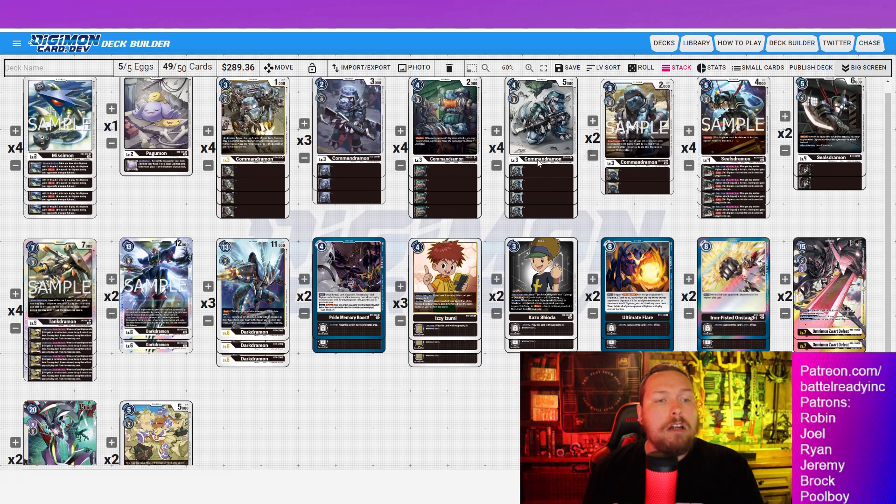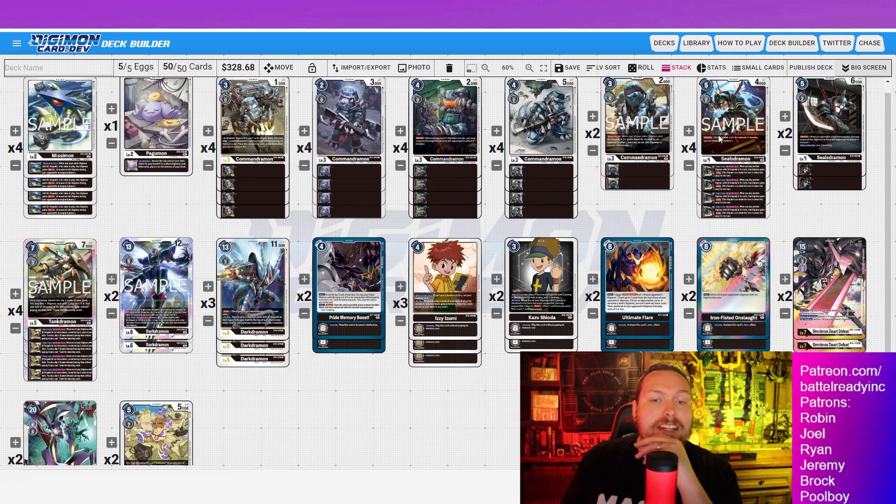That's the entire Commander Mon lineup — 18 rookies in total, which is pretty insane. Looking at the rest of the package, our level 6 package is actually kind of fat at five, but remember these guys are on-play — you're never going to Digivolve the Dark Dramon into them. So you only actually have two that digivolve.